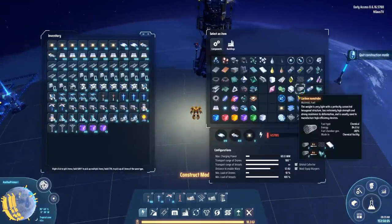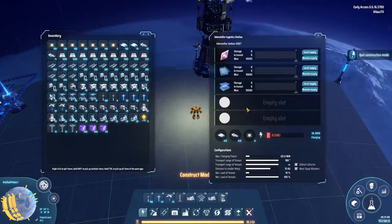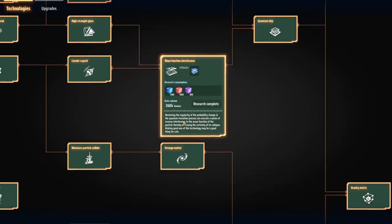We need Casimir crystals and titanium glass in order to make plane filters. The best thing about the plane filter description: 'Wave function interference — mastering the regularity of the probability change in the quantum transition process can execute a series of reverse interference to the wave function of the particle, thereby increasing the certainty of collapse.' That made no sense, right? Making good use of this technology may be a good thing for cats.